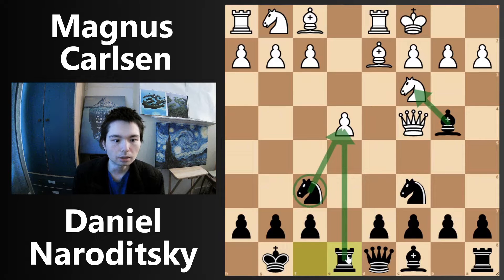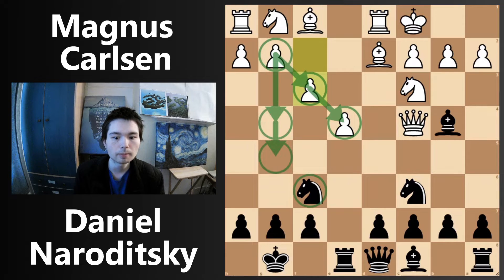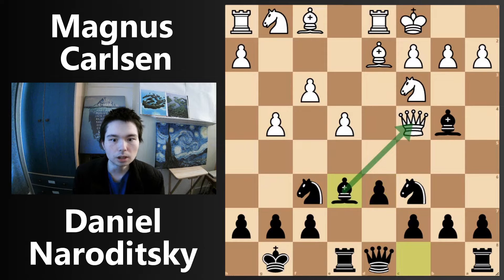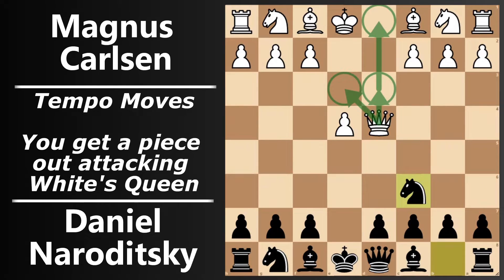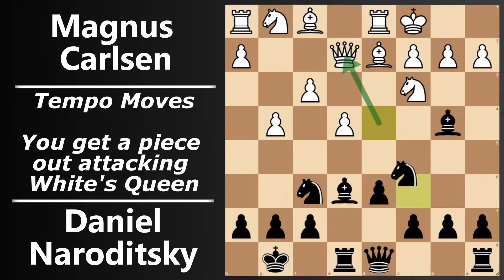Rook e8 attacking the pawn with the knight and the rook, so black might play bishop takes knight. But Carlsen defends it with f3 — you've got your pawn chain going on white squares. White might go g4, g5 to attack the knight. D6 getting the bishop out. G4, bishop e6. This is the second tempo gain on the queen — the first tempo gain was right on move 3, with knight c6 attacking the queen. Now we have bishop e6, so black has got a second piece out whilst attacking the white queen. Is this such a good opening for white?